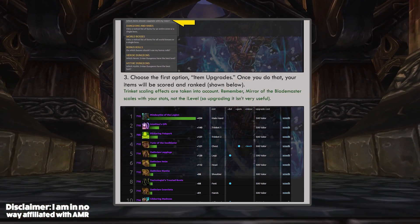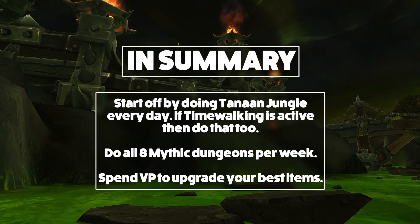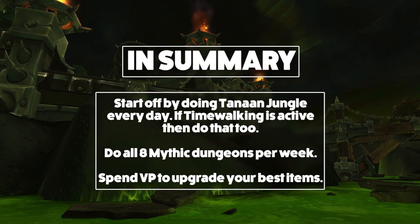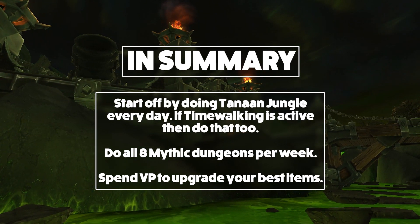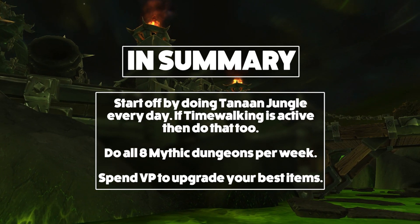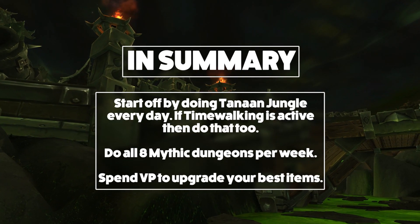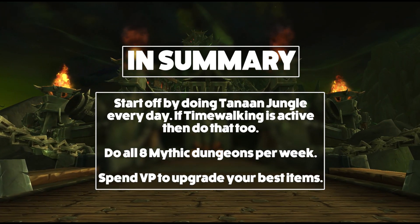In summary, just do Tanaan Jungle and time-walking dungeons until you're around item level 670 or 680. Then do as many mythic dungeons as you possibly can. Look at the gear drops you've got and upgrade the ones that are most likely going to stay with you the longest. Upgrading something at item level 680 doesn't make a lot of sense, but upgrading something at item level 720, 715, or 705 makes a lot more sense because it is much more probable that piece of gear won't be replaced for a good while.